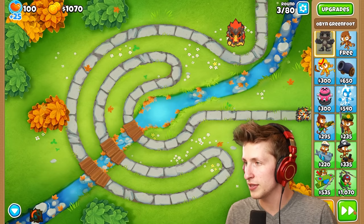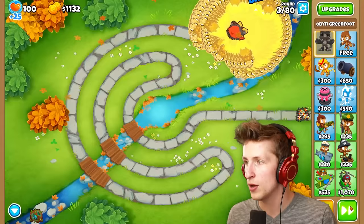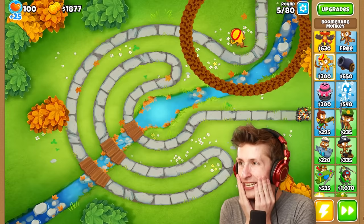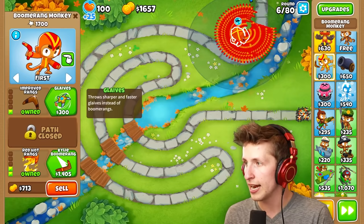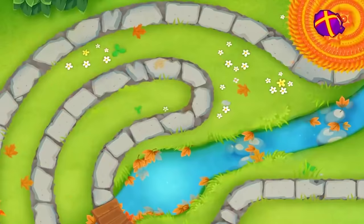Let's see what this character looks like — oh my gosh, that's so cool! I also made it so the balloons are ten times as strong, because otherwise it'd be a little unfair. Okay, we definitely want Red Hot Rings and then Glaives, because Red Hot Rings — oh, that looks so cool — and Glaive Ricochet! Oh my gosh, that looks so satisfying, look at all the projectiles slowly going out!